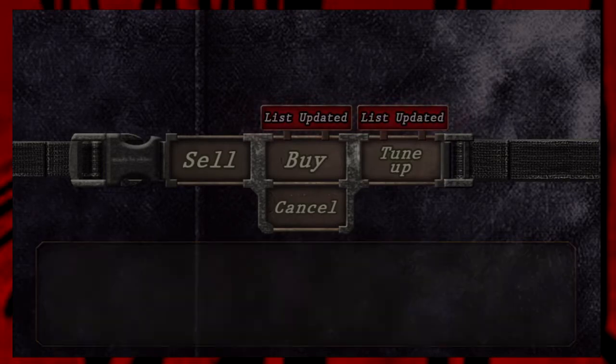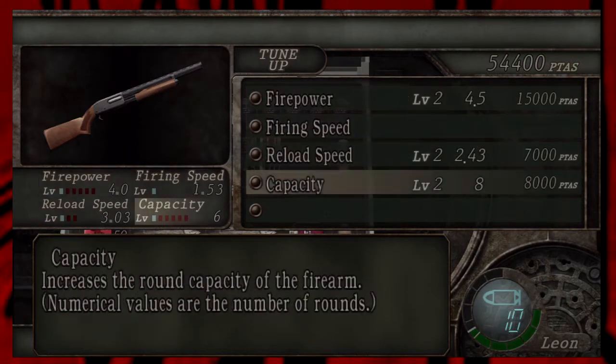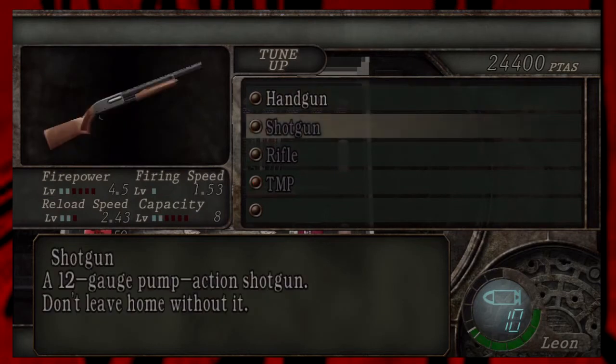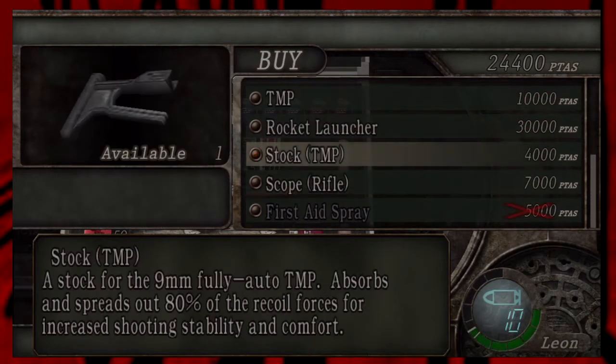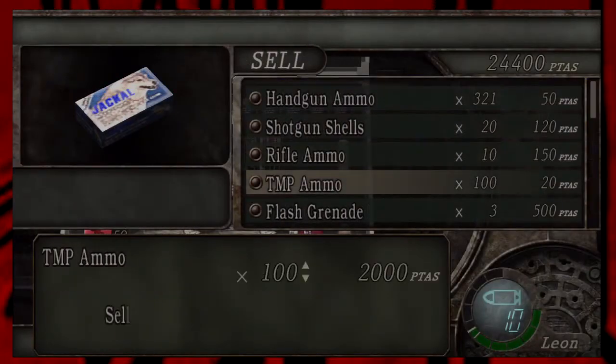I didn't skip that cutscene because it has a selection. He tells us about the blue medallion and gives us the offer to tune up our weapons. The shotgun I will tune up until I get the one known as the Striker. I will not upgrade to the right gun because it costs too much to buy and then upgrade again. The handgun I will get a very good replacement for very soon.